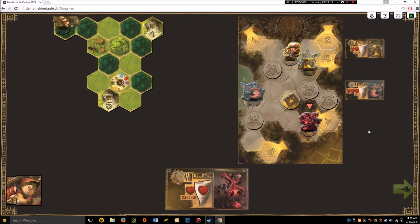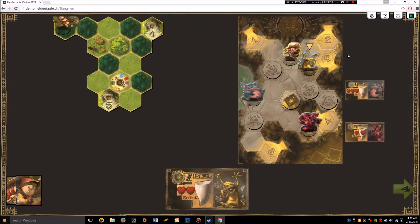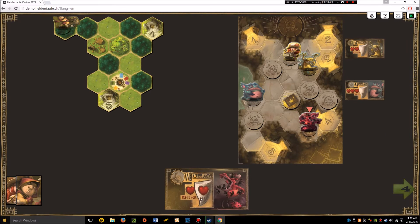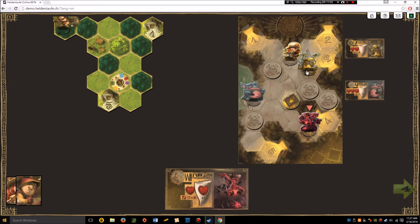The monsters get four action points split between them. Each monster has different stats — this one has two hit points, this one has three, and this one two as well, with different attack values. You roll dice and whoever has the highest attack value wins that duel. You can duel multiple times. This first monster rolls one die and adds one, this one adds one, and this one adds two plus one — he's actually very powerful right now.